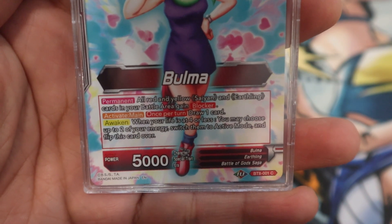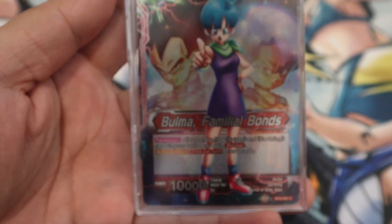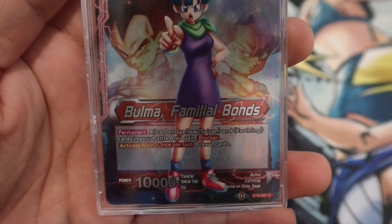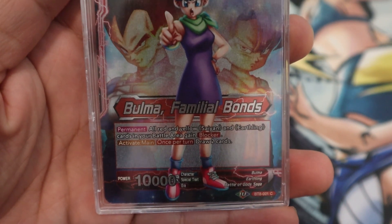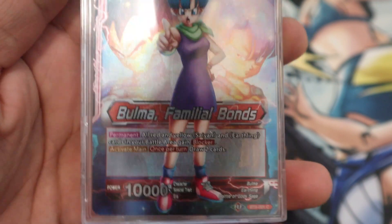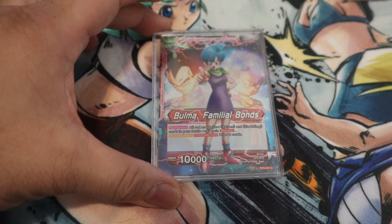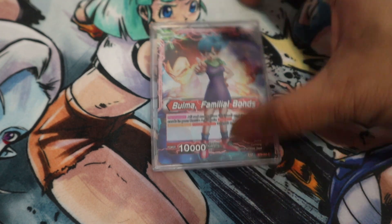On awaken, when your life is at four or less, you may choose up to two energy, switch them to active mode, and flip this card over. She becomes Bulma: Familiar Bonds. The permanent is the same, but activate main now lets you draw two cards once per turn, making her a leader with a lot of card advantage especially on her awakened side.